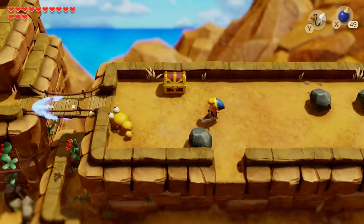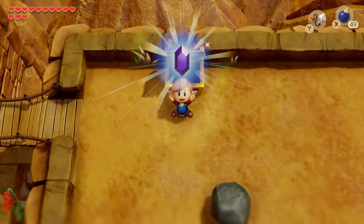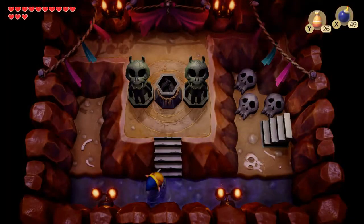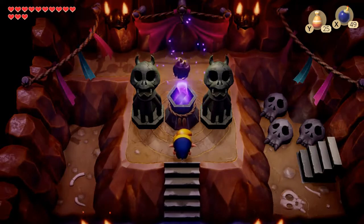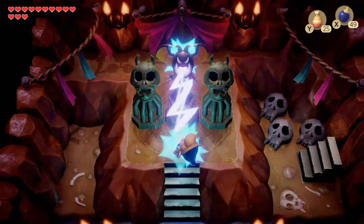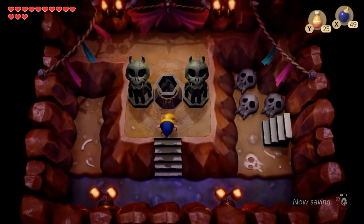Yes, you can actually lob the rocks into the background. Nice shot. And we can also get 50 rupees and find another staircase. And needless to say, you know what to do here. We have our final capacity upgrade — we will be able to carry 60 arrows. Probably more than we'll need, but it helps to have them.